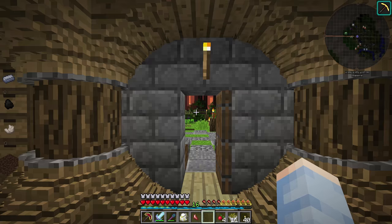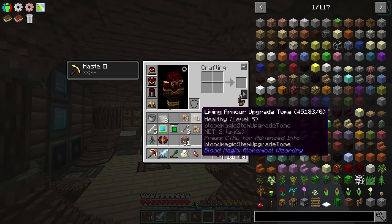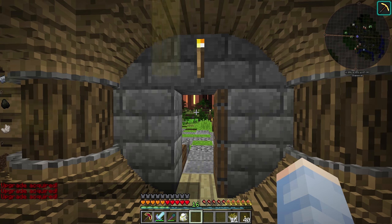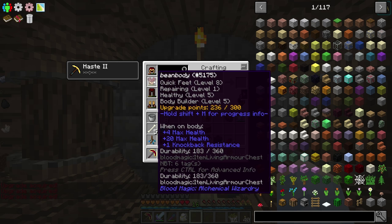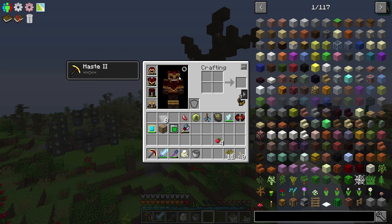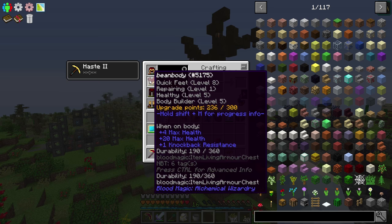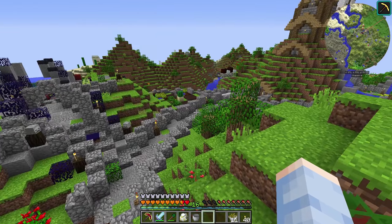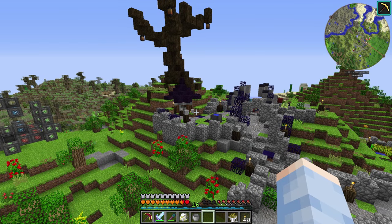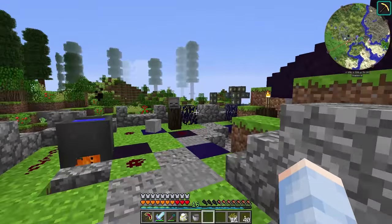We're going to skip Soft Fall this time — I've decided I actually just want to throw that away. Instead we're going to go ahead and put on Healthy, Quick Feet, and Bodybuilder by using our upgrade tomes, so we don't have to level those skills up again. We can go straight to level 8 and level 5 and so on. That allows us to get more useful upgrades other than Soft Fall, and it'll also allow me to get some more levels in Healthy. I'm also going to try and get some Tough Skin which gives us protection, but that will have to be in the future.